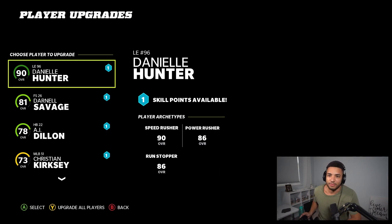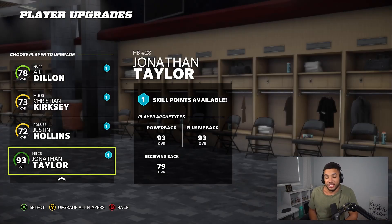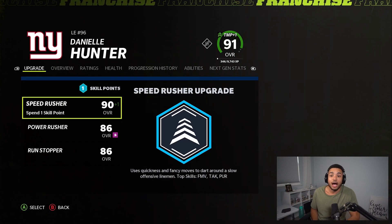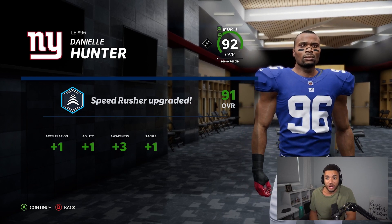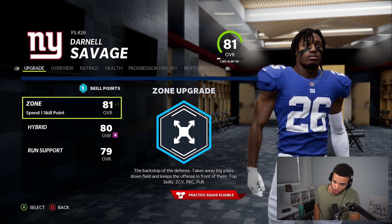We do have a few upgrades to this team. We got Daniel Hunter, Darnell Savage, AJ, and JT — nice upgrades to have going into this game. At this point I'm not too worried about just staying undefeated. We're gonna go speed rush: one excel, one agility, three awareness, and one tackle. It goes up in overall. Darnell Savage is our user.